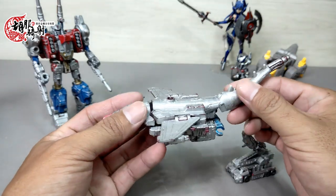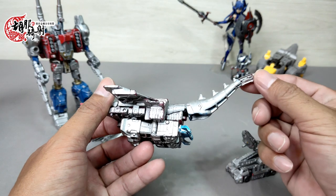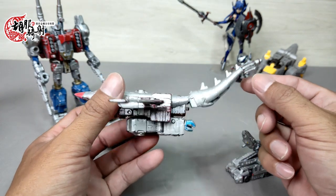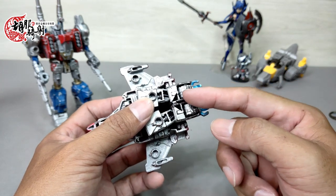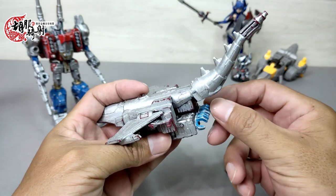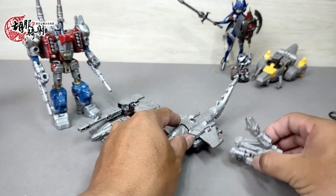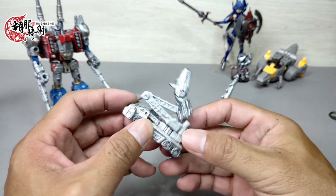这三个家伙可以合体成机械哥吉拉，这个尾巴应该是用了领袖之证时期一个deluxe等级的玩具。手臂也做了小小的改造，原本机器人手收进来之后，另外再加上手掌，这个手掌应该是RID系列钢索的手掌。这个车子有点梗，这里其实是一个龙形的头，但平常是车辆的形态。